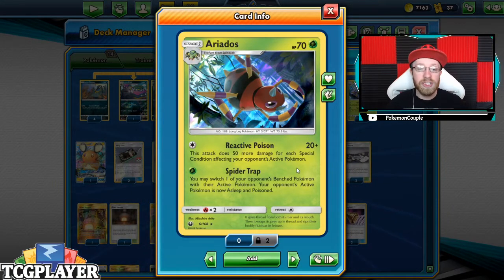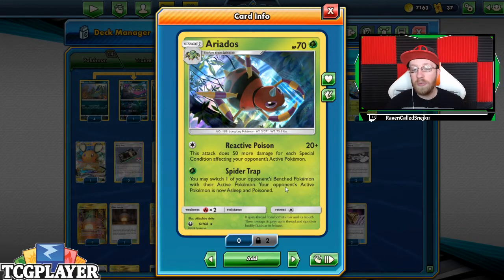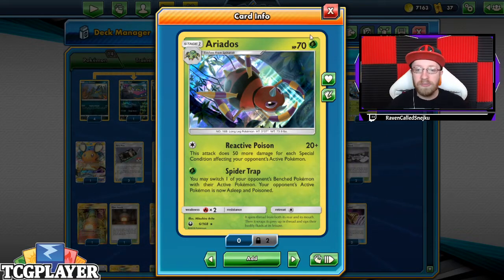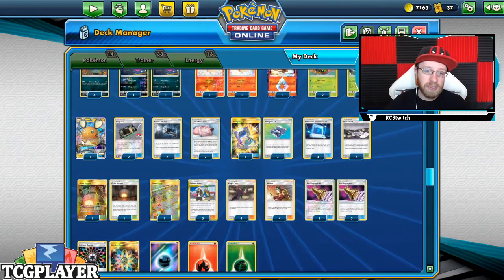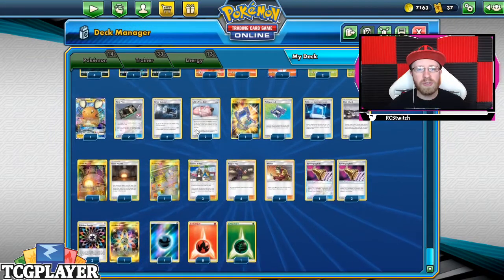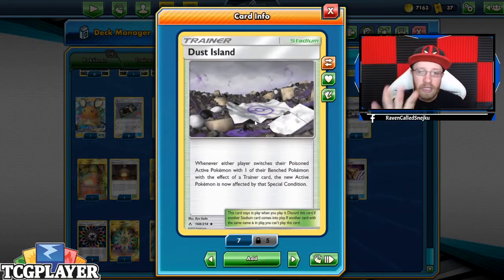We also have Ariados — this attack does 50 more damage for each special condition affecting your opponent. So same concept as Grimmer. Spider Trap: you may switch one of your opponent's benched Pokémon with their active Pokémon, your opponent's active Pokémon is now asleep and poisoned, and then you do Reactive Poison. Quite a cool idea. We've got Adenegex to get the pieces we need, two Fiery Flints, two Great Catchers, two Lily's Poké Dolls, a playset of Pokégear 3.0, and three Pokémon Communications.